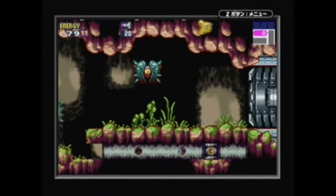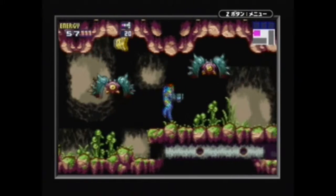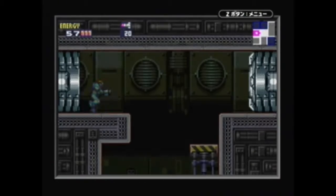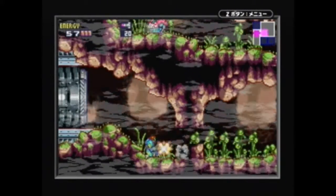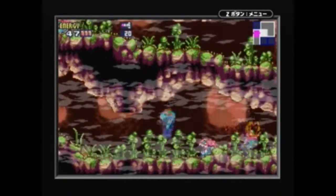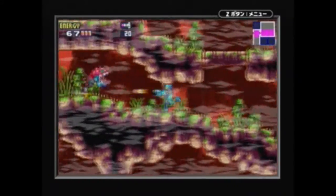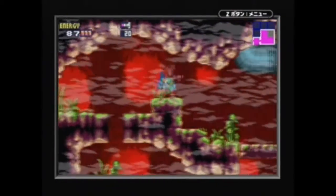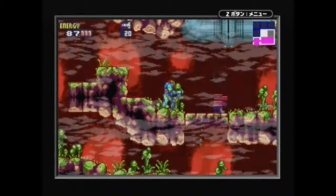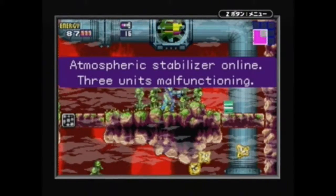If you shoot here you can get an E-Tank. They did a lot of damage there. What's in here? It's another Stabilizer. Just gonna shoot out all this stuff and kill some of these guys. These are Crumble Blocks, so jump over that. Another one is online.